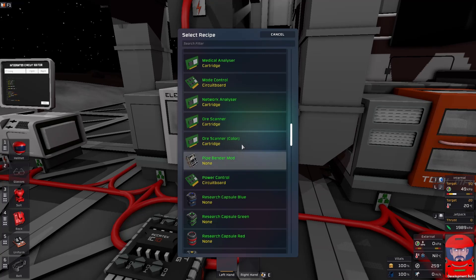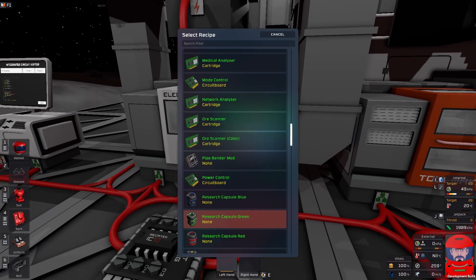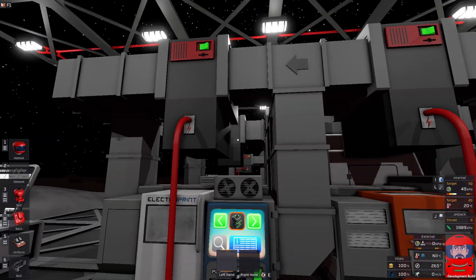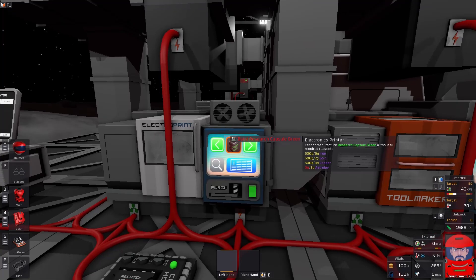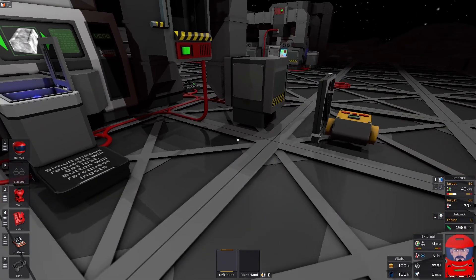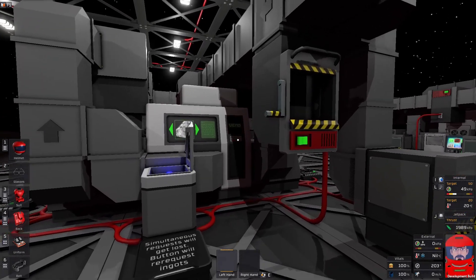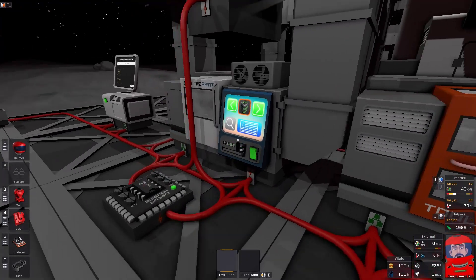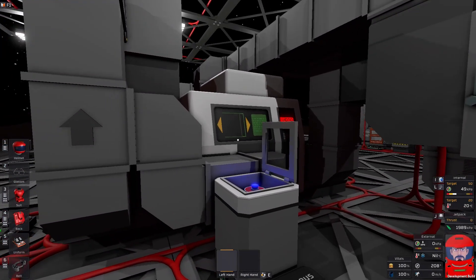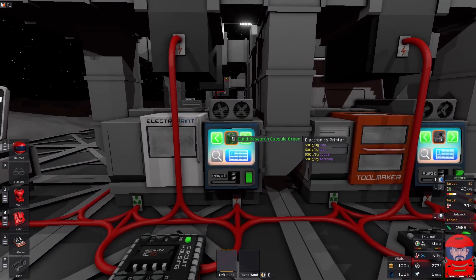If we pick a different recipe — blue capsule — we need Astraloy on that one as well. It knows it's got the first three, so it should now just request the Astraloy. I don't think I have any Astraloy, so we need to use creative smelting. Now it's still looking for Astraloy but the machine didn't have any, so we've got to come down here and press the recall button. Astraloy was requested — here it comes, and it's in the machine now. So we're good to go.